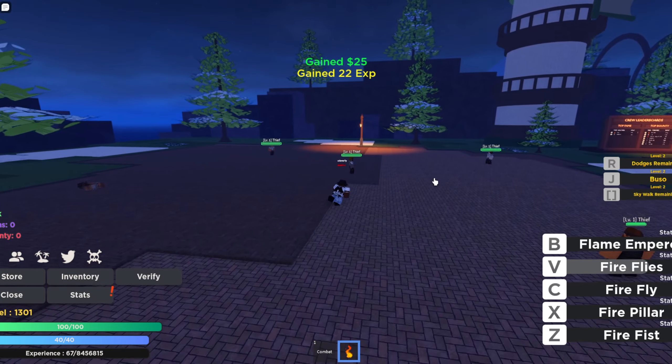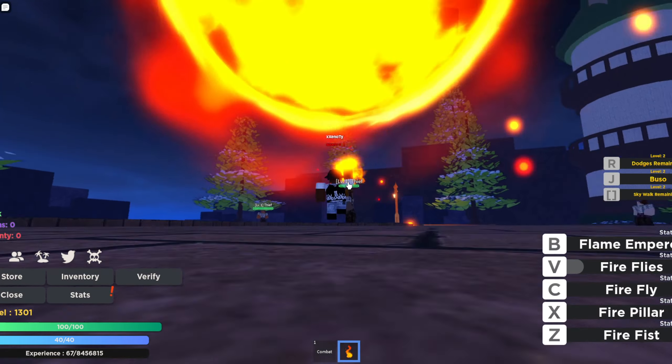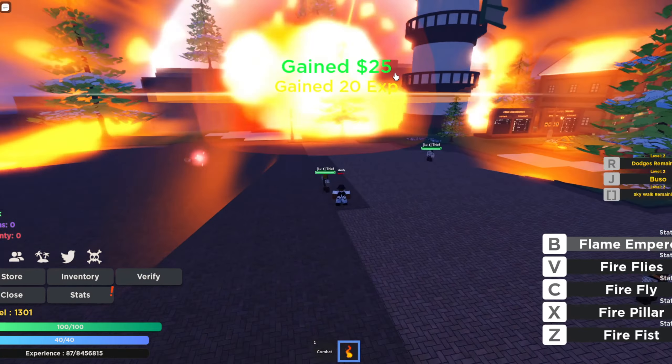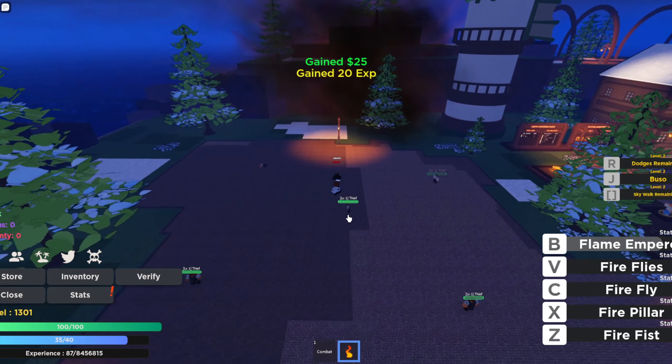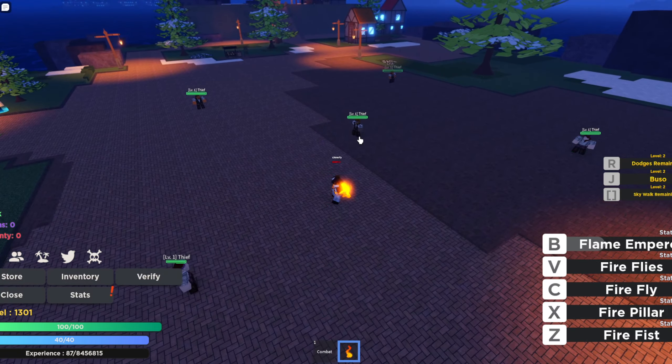Next move we got Fireflies — pretty cool move, pretty cool. Then last we got Flame Emperor, which looks like this — up in the sky. Pretty decent, so yeah, pretty nice. I'm gonna showcase all the moves one more time for y'all — there we go.